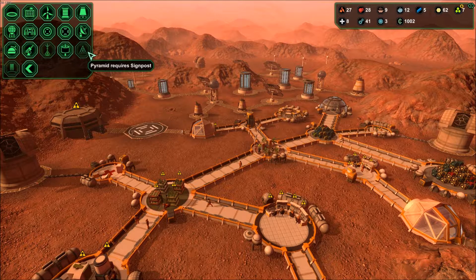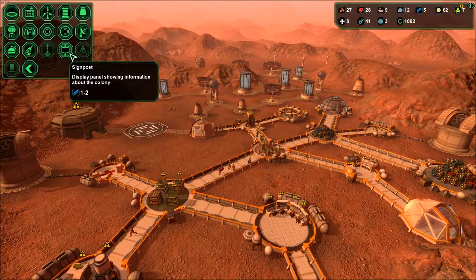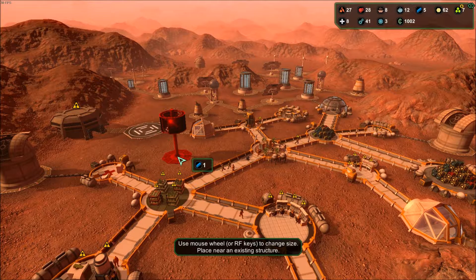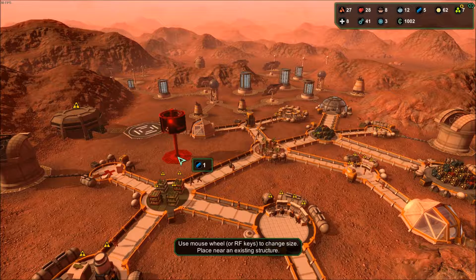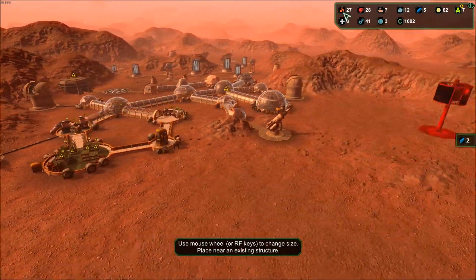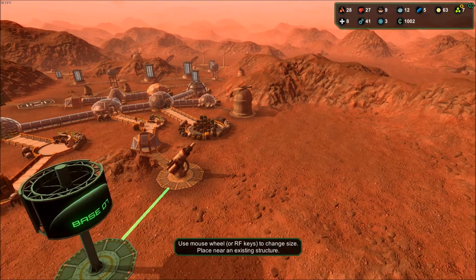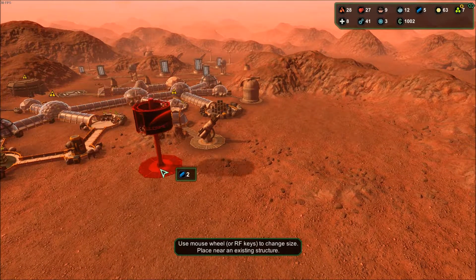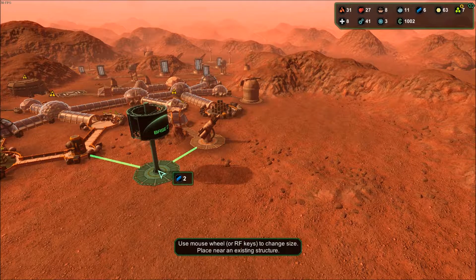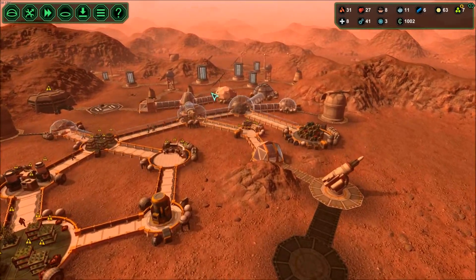Monolith requires a pyramid, pyramid requires a sample signpost - that's one to two metal. We can probably do that now. How big is it? Can I stick it anywhere? I can make a big one! Yeah, why not, let's make a big one. I'll stick it over here - yeah, snap in there, stick it to that. Call it good on that.